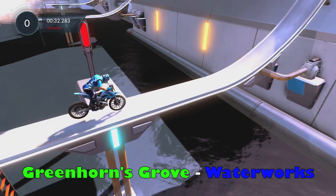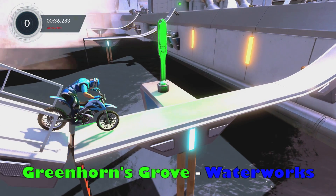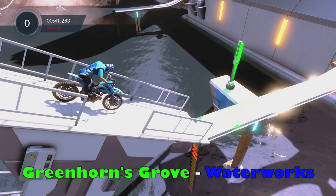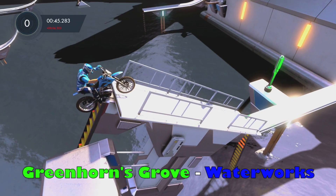Let's start out here — this is in the first event, Greenhorn's Grove, on the map Waterworks. You'll get to this part right as soon as you see that ladder and this thing falls. You'll reach this checkpoint and you're going to want to hold left trigger and go ahead and reverse all the way up.